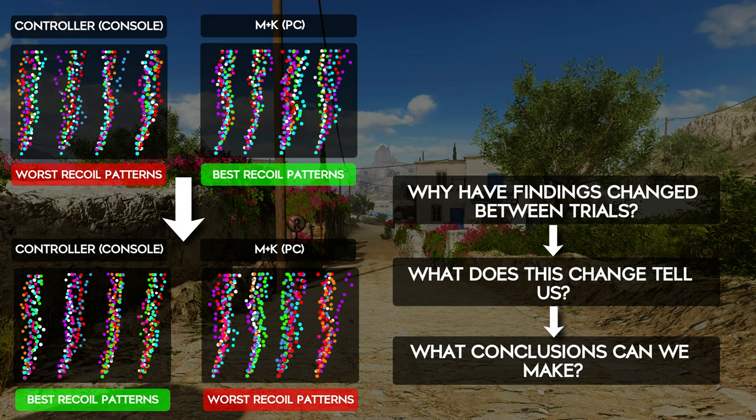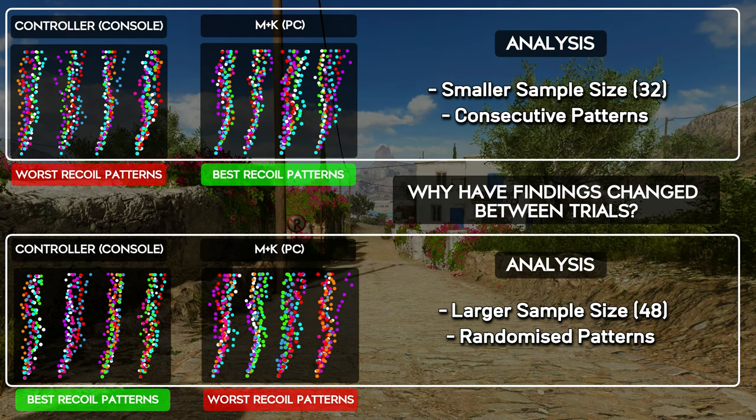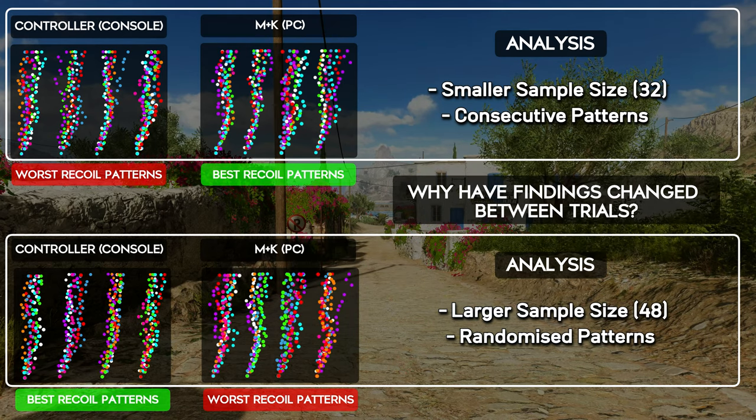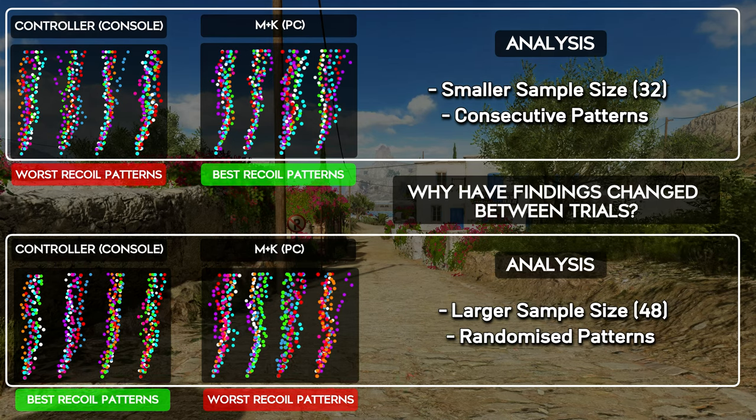What does this scenario tell us, and can we draw any conclusions? Well, it perfectly highlights why I had to perform multiple trials. Increasing the sample size certainly played a part, but so also did my methods of analysis. I've shown here that analysing a set of results in different ways can result in completely different findings. Remember, you draw your conclusions from your findings. To ensure accuracy, your methodology must be sound — if I only test in one specific way, I am leaving my results to chance and completely random.